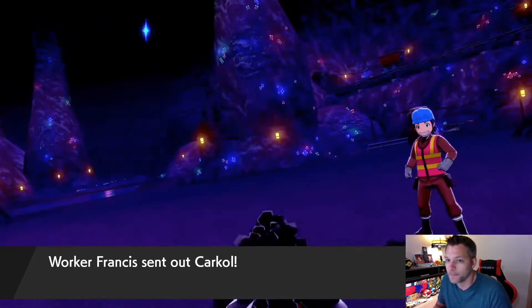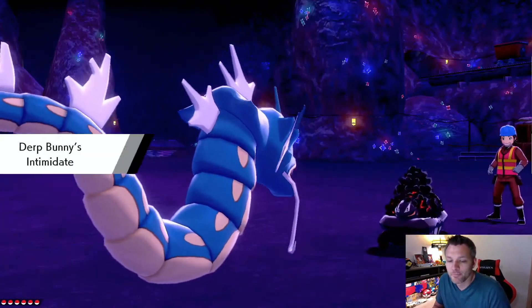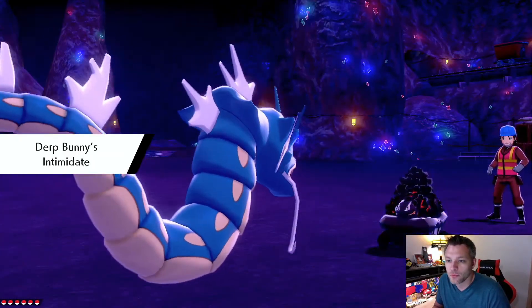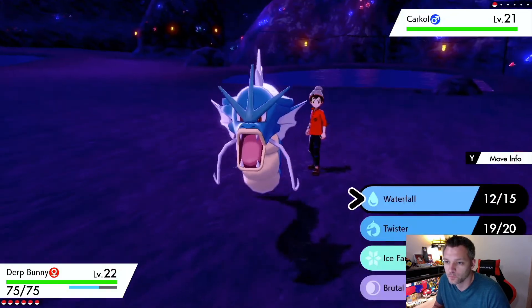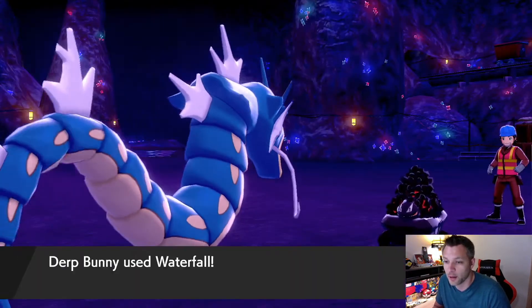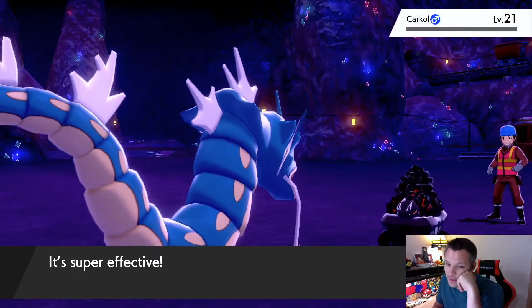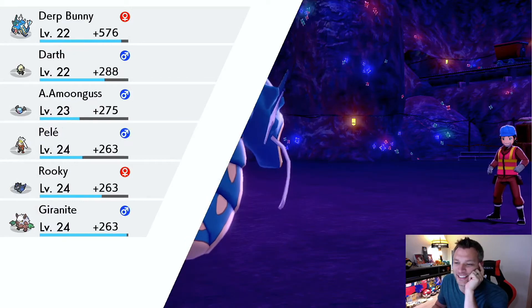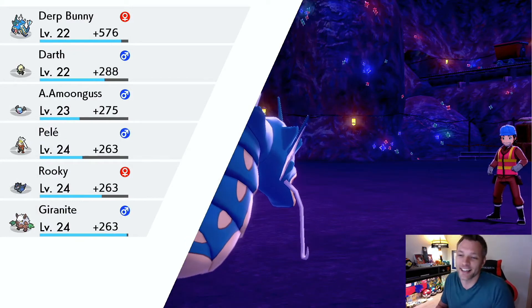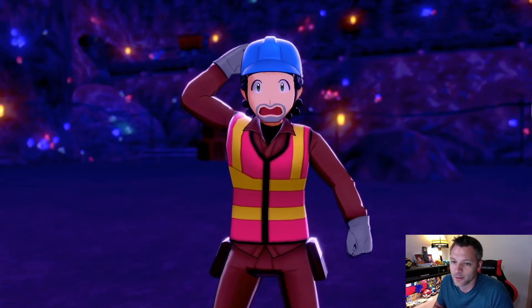Coalossal! Perfect matchup for Dark Bunny — the Intimidate's really good. Oh man, if we had Moxie right now we would have just swept after the first one because everything was in range at plus one. Gyarados would have wrecked! We get some solid XP off a second-evolution Pokémon — always good.